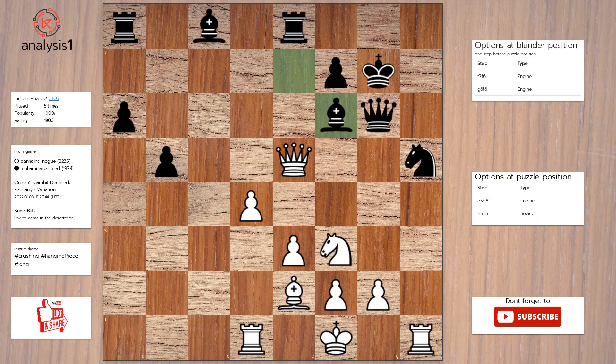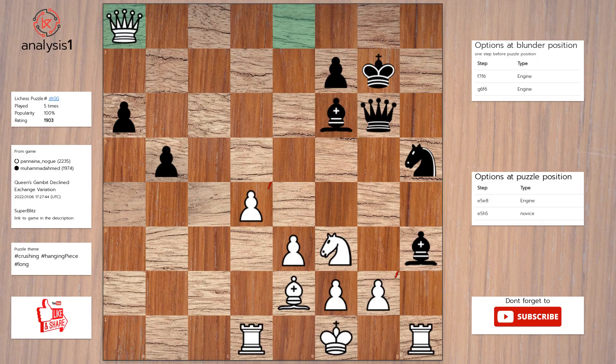The puzzle is solved using: queen takes rook, bishop to h3, queen takes rook, bishop takes pawn check, king to e1.